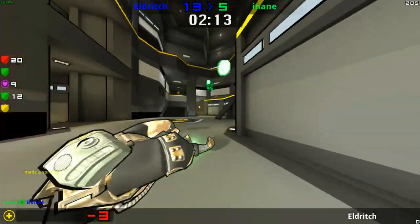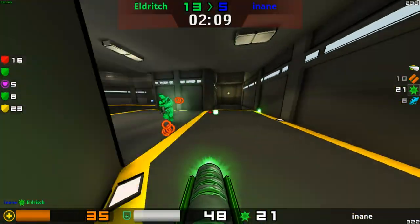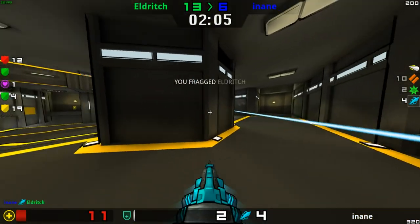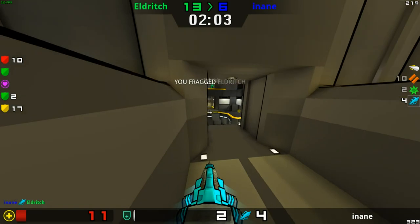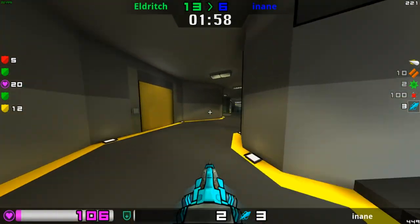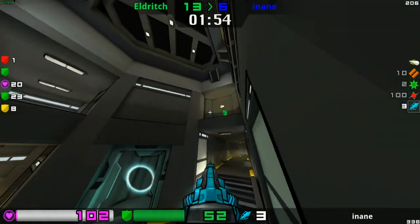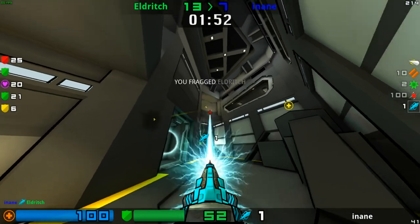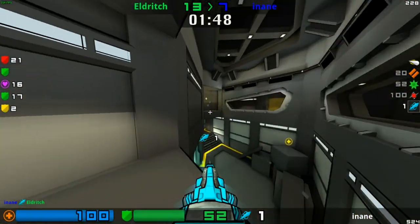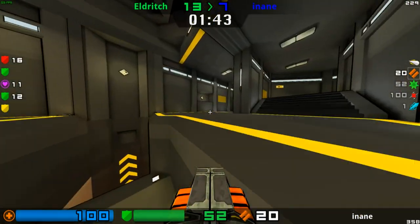Otherwise it's a blaster — it can also make you jump. Oh, that was a beautiful shot from Inane. He's going to pick that up but only has a tiny amount of health left and is going to need to pick up some ammo. He doesn't actually have the lightning gun — he's going to need to pick that up. Beautiful double rail right there; the accuracy on that one. I believe Eldritch must have picked that up — ten seconds on the mega health.